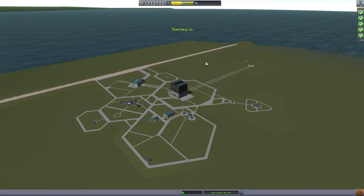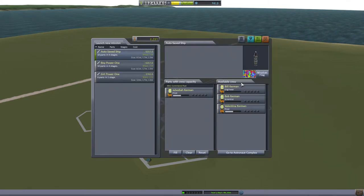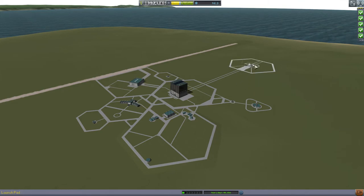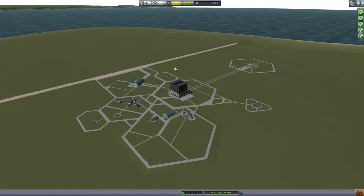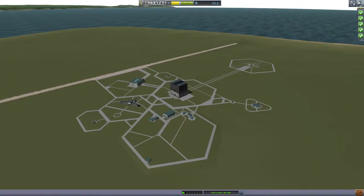The next thing to upgrade is the Vehicle Assembly Building. Currently the max vessel size is 20 to 21 meters and max vessel weight is 18 tons. We right-click and choose the 75,000 fund upgrade, so now we can go to 36 meters and a max vessel weight of 140 tons. We go check our active contracts: escape the atmosphere, set a speed record, orbit Kerbin, set an altitude record, set a distance record. That's going to be it for today's goal.